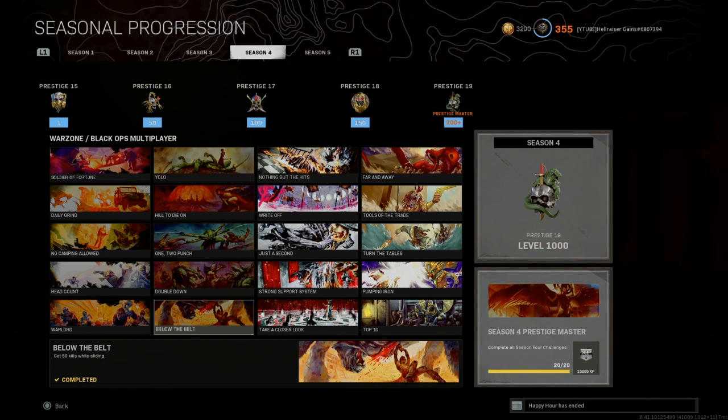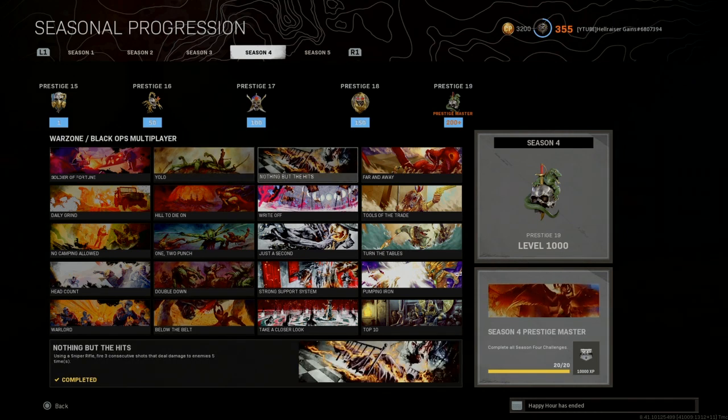Blow the Bell: get 50 kills while sliding. This one took a bit of time. I did them in King of the Hill — just make sure you have a UAV active, try to slide around corners and shoot people. You can also do them in Hardcore Multiplayer, but sticking to Warzone modes works too.